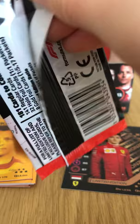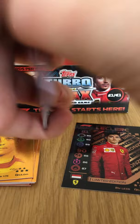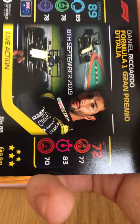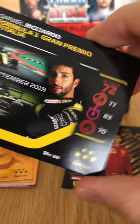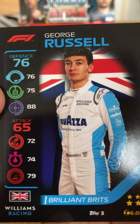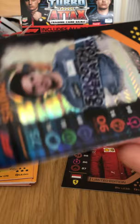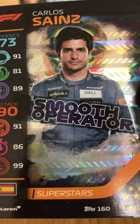Final packet of the booster box — 35 of 36 opened, what are we going to get? We have the Checkered Flag, Roman Grosjean and Kevin Magnussen Haas team duo, Live Action Daniel Ricciardo at the Italian Grand Prix, George Russell Brilliant Brits, Lewis Hamilton at the Bahrain Grand Prix — one we needed. And the final card is Carlos Sainz Superstar holographic foil card!